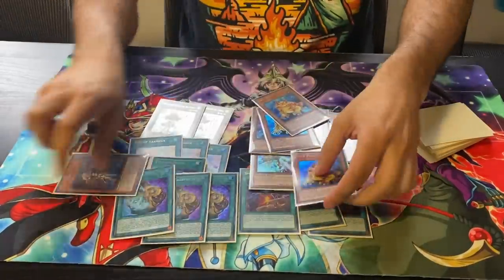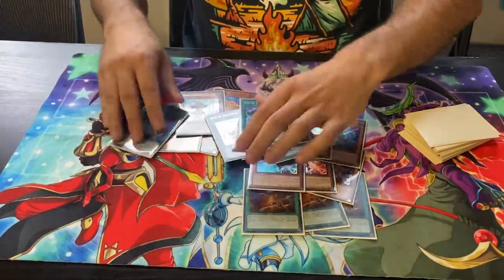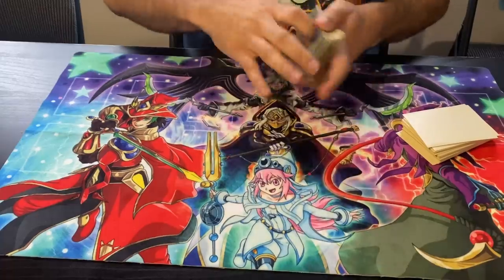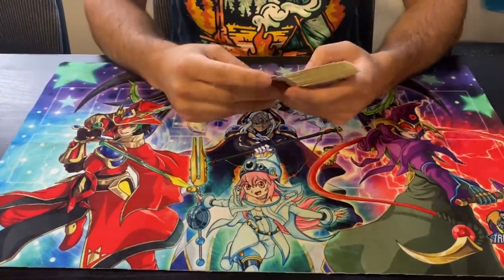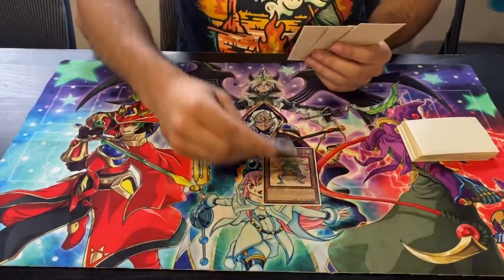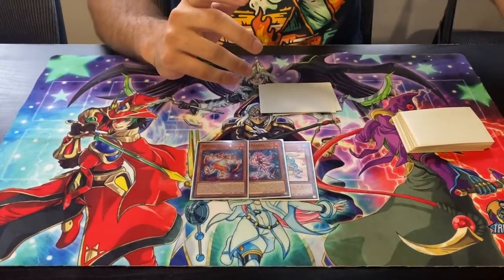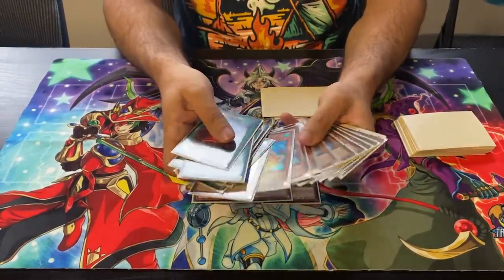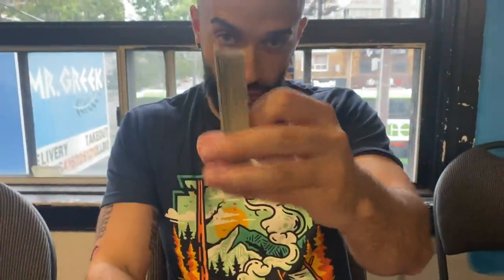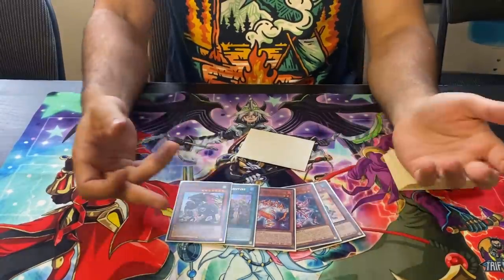You specifically search this, special summon, and you have so many extenders that you can play around so many hand traps. As for the one-ofs: play one Toad, don't play Dupe Frog — it's a waste. One each of Splite Red and Caret is all you need; you don't need two Reds. Sometimes you'll miss a second Red, but we're trying to be as consistent as possible and only want to see power cards. Look at this — there are like 22 power cards. Even if you don't open any of them, Griffin and Faithful still function as extenders: normal summon any level two, full combo.